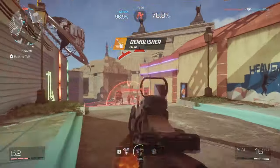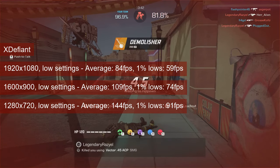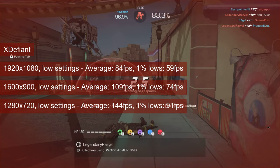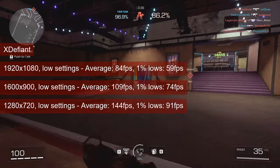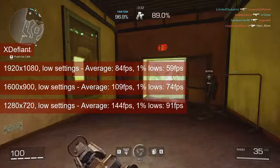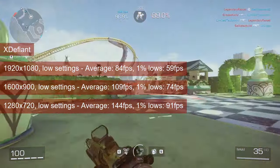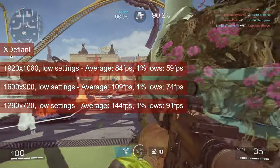X Defiant gets playable framerates on this card at 1080 resolution and low settings, with averages going to the mid-80s and 1% lows reaching 59. As the resolution decreases, framerates increase to 109fps average and 74fps 1% lows at 1600x900, and to 144 and 91fps respectively at 720 resolution.